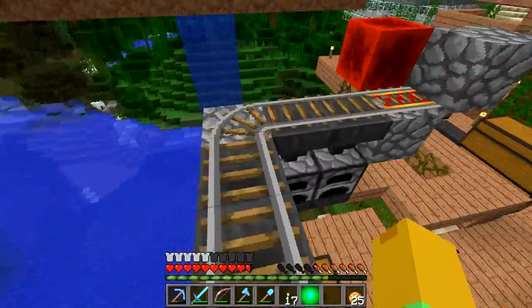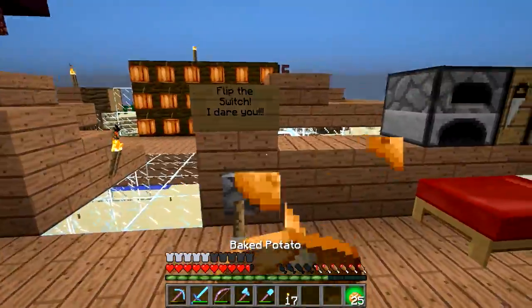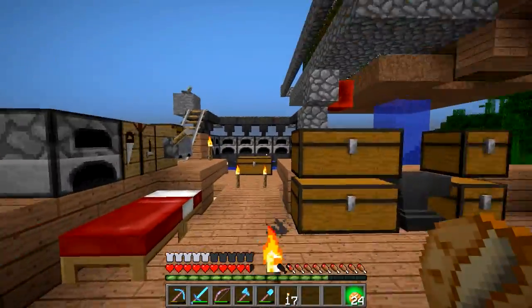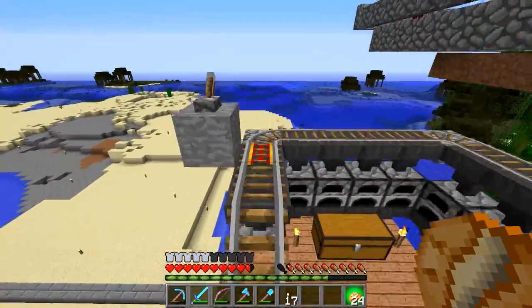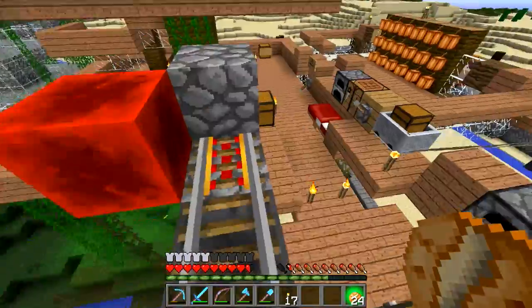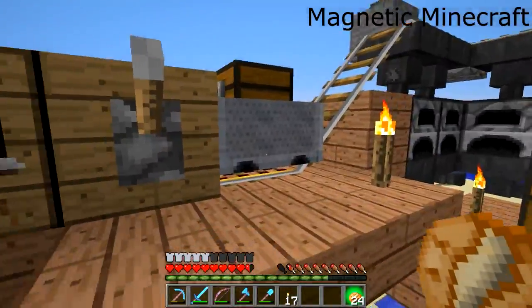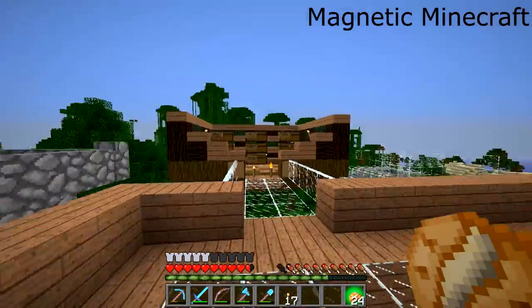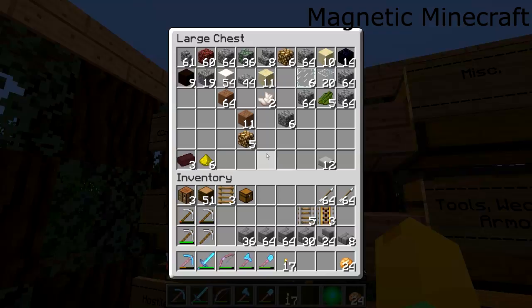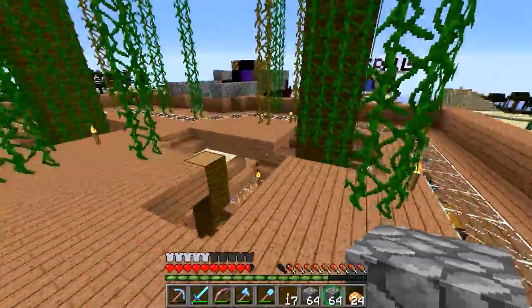I got this idea from a YouTuber I found just by typing 'super smelter.' I'll put a link in the description and probably an annotation too if I remember. I'll have it in action for you guys. What you do is take the items — I'm just gonna smelt all this, I need it anyway — and just take it.